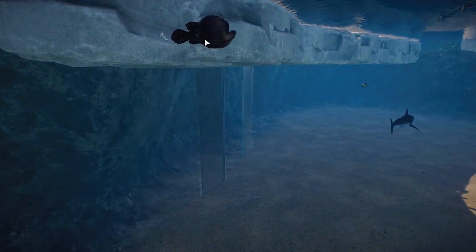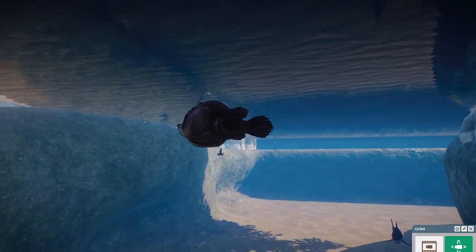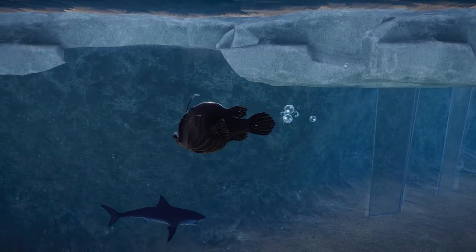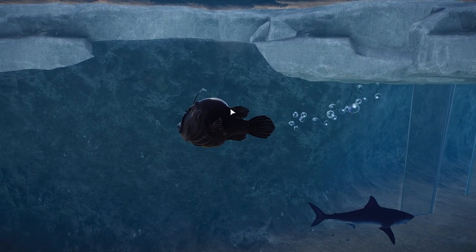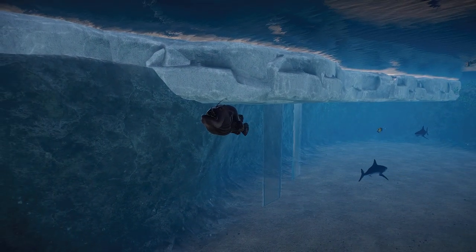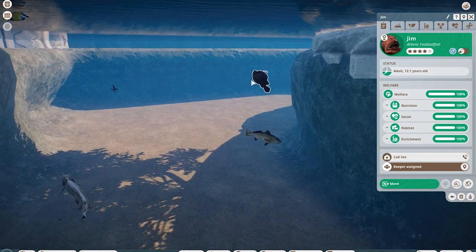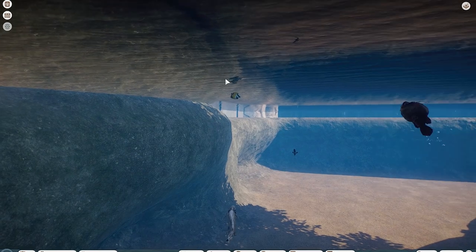This guy is one of my favorites — the Atlantic football fish. These guys are, of course, an anglerfish. They have the little lure on their forehead that they use to actually lure in prey. They have considerable sexual dimorphism: the males are extremely small, while the females are big and chunky. So that's a male — very small — but the female would be about this size, which I think is pretty fun.